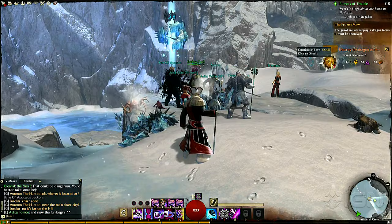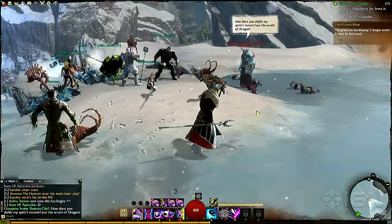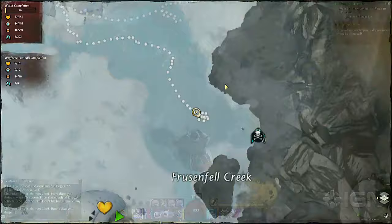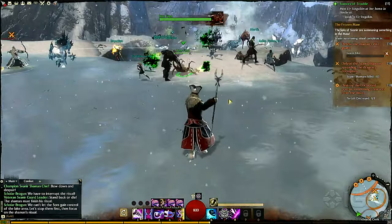Alright, looks like we blew up that totem. I got a gold medal here for contributing. What I'm actually doing here - this wizard, or shaman, not wizard, my fault - he's coming over. We're following Scholar Brogan. This is just happening out in a zone - I didn't accept a quest to do this. This is an event, it just happens out in the world. If you're in the area, you get a notification that something's happening, and that's what draws everyone in to this area. Everyone participates in these public events.